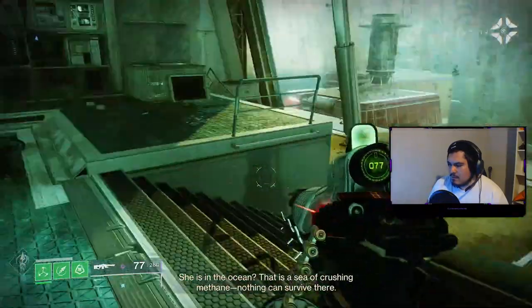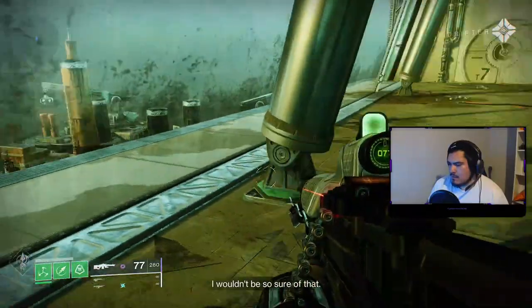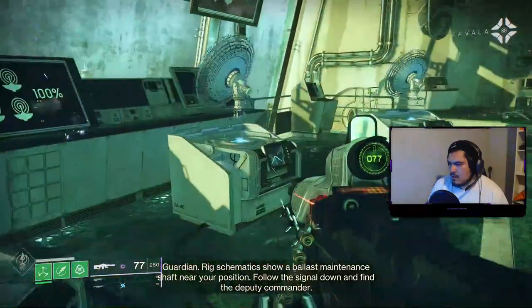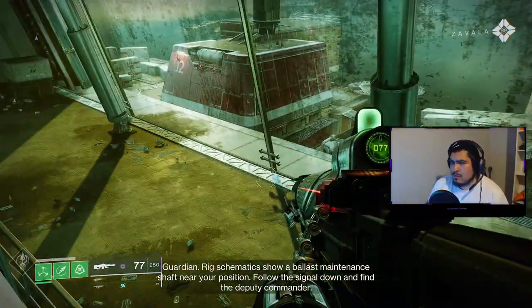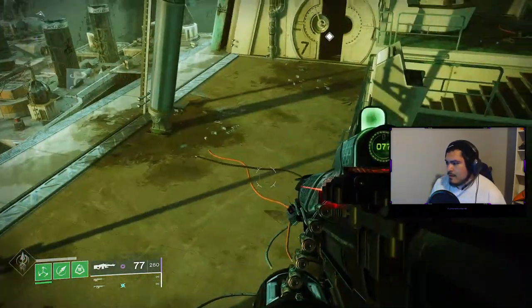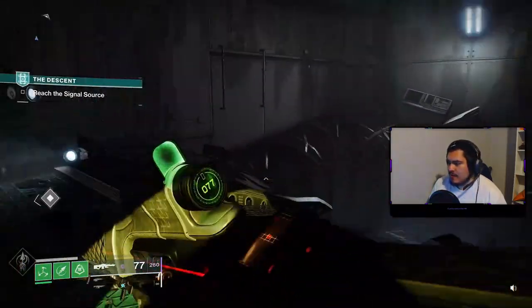I wouldn't be so sure of that. Guardian, rig schematics show a ballast maintenance shaft near your position. Follow the signal down and find the Deputy Commander. I'll join up shortly. You'll be down with me shortly — bullshit. You'll be down with me after I'm fucking dead.